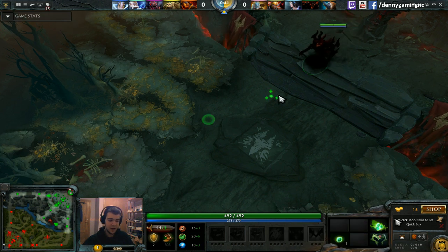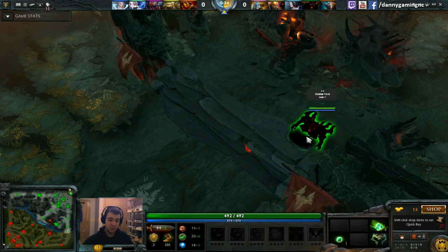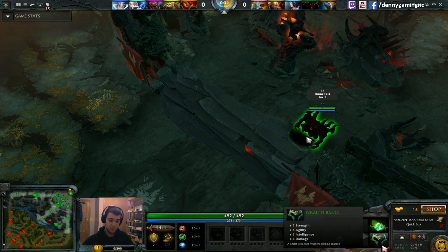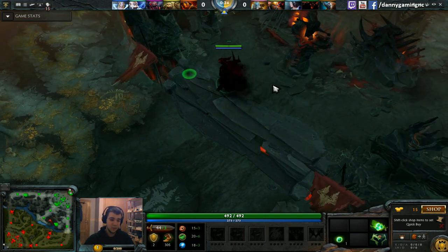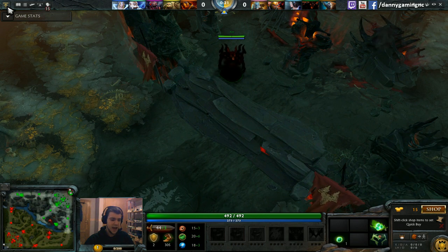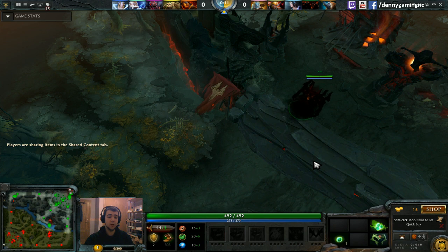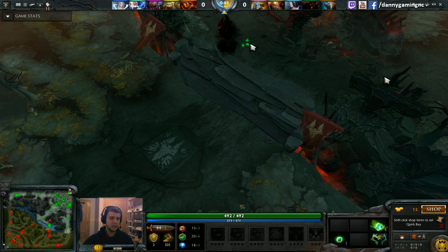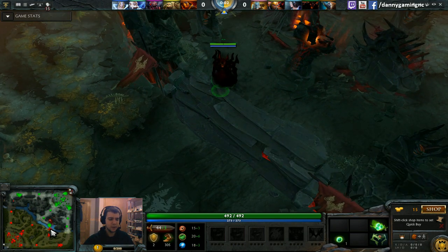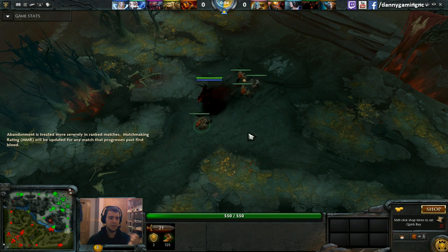That way I can compete better for last hits. You can also do 2 Slippers of Agility and 2 Ironwood branches if you want, maybe with a Salve. I fumbled the creep block — don't do that guys. Position yourself well and block the creeps. I got lucky because Pudge didn't block very well either.